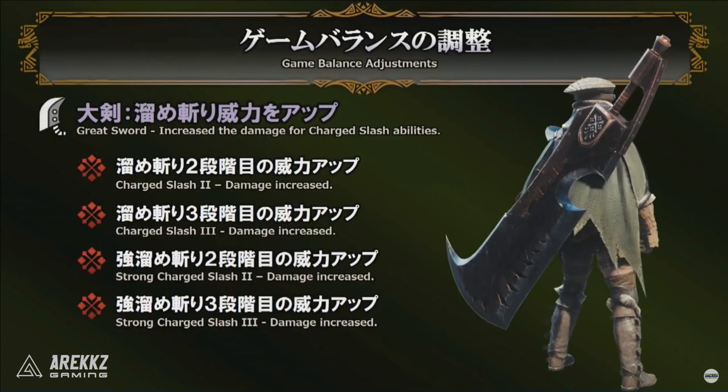First up we're going to talk about the Great Sword. We're just going to look at the images from the live stream — we don't have any accompanying gameplay just yet. Once the update goes live I'll dive into the training room to give a more accurate representation of how these changes translate in game. For the Great Sword, the main focus is to increase the damage for the first two charge slashes. Typically you try to get to True Charge Slash as quickly as possible because it is more powerful than the first two hits combined.